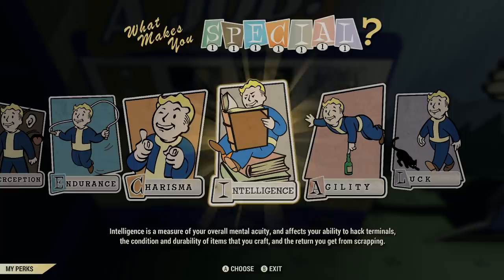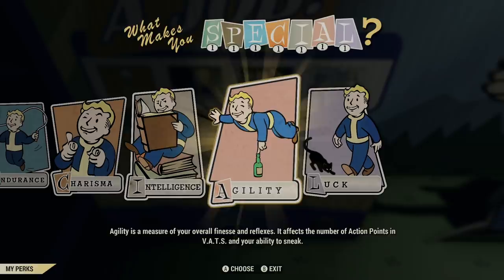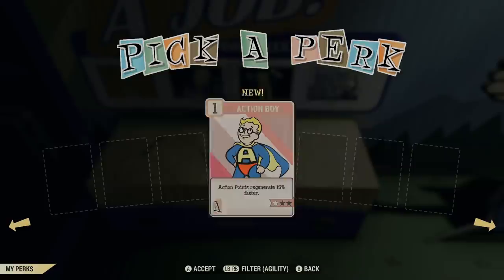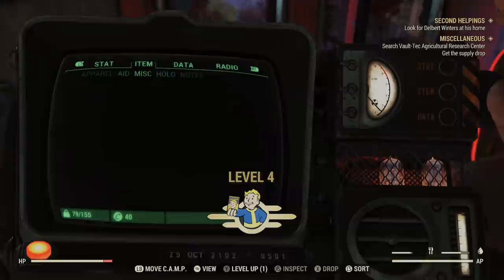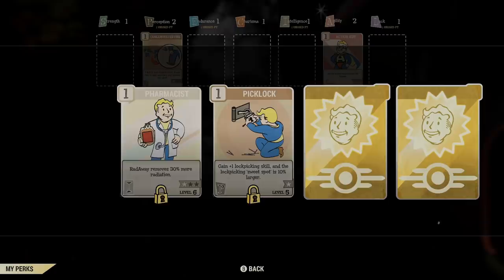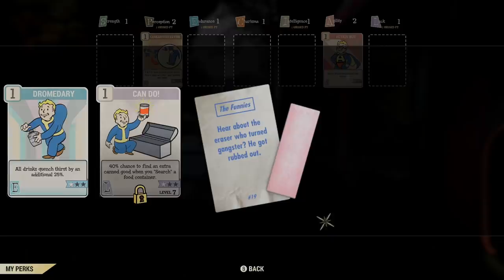In my 4-hour playthrough, I primarily focused on agility and perception to enhance my capabilities with VATS, as I don't particularly excel at twin-stick shooting — I'm more of a mouse and keyboard kind of player when it comes to shooters. With each level up, I would get to choose which attribute I wanted to level up, and from there I'd pick a card related to the attribute to enhance my abilities. Now, every few levels, you are given perk card packs that yield a random set of cards that you can then apply to your character.